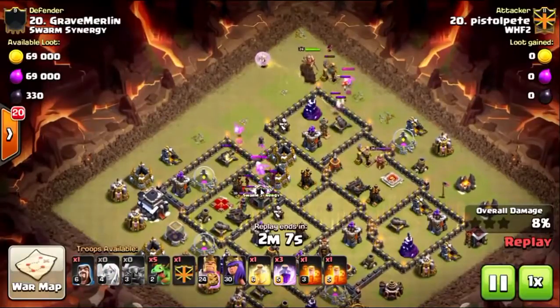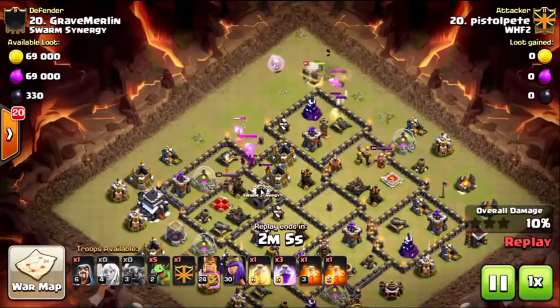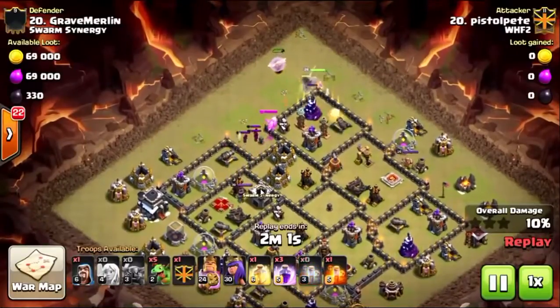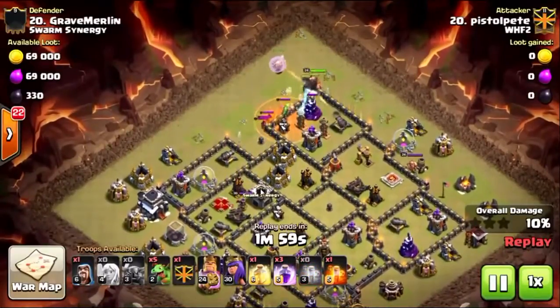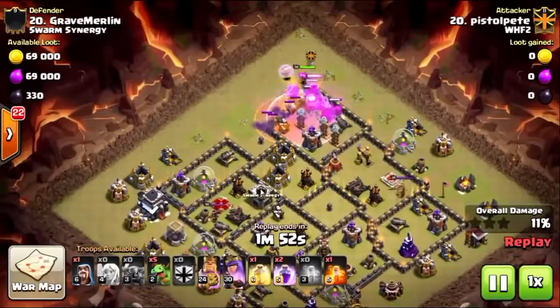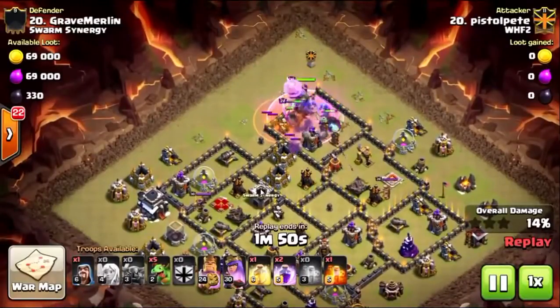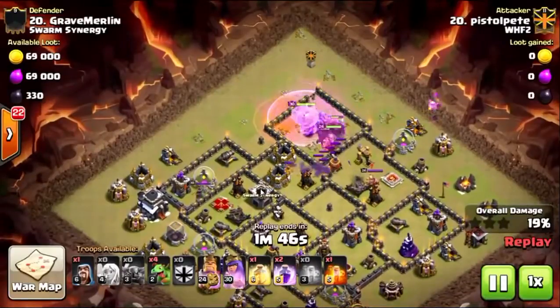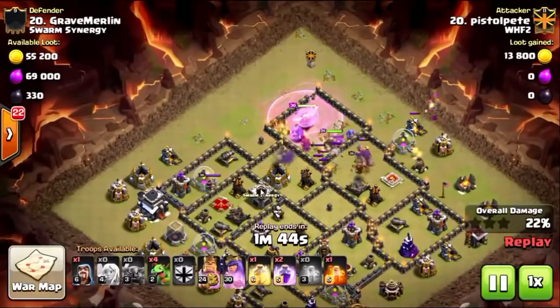There we go with the Pekkas being dropped and the healers right behind them. We'll drop that king in there and they get the clan castle triggered, so we'll have to drop the queen in just a second. They will bust through that wall very quickly. Drops the poison on that clan castle — bowlers and queen go down, bowlers will do one swipe on those wizards.